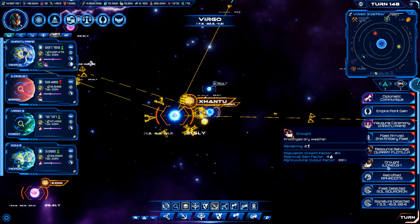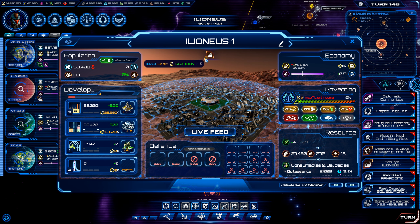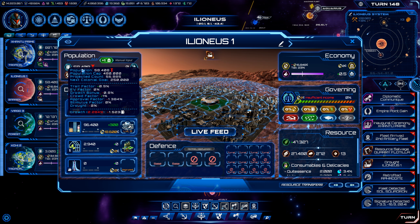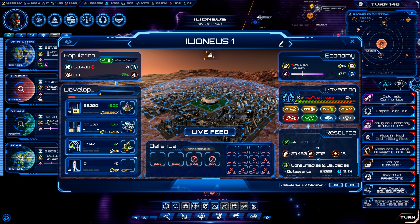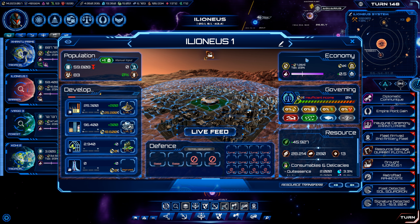Unfortunately we have a drought at Elonius 1 — ooh, three turns. I'll try to drop that by one because that's going to be painful. You can see we're losing a lot of folks here, so I guess I'm also going to dump all of the settlers in here just to kind of counterbalance that.